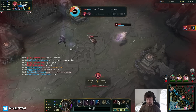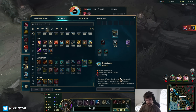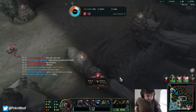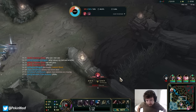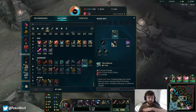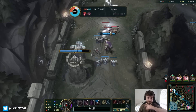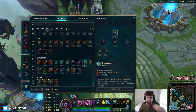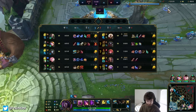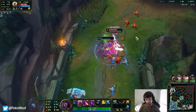I need one more auto but unfortunately she cleared the wave. That's okay because I have my Collector now — that's what I was staying for. I didn't want to base because I want to make my next base on a really huge item. From this point I need to extend my lead to help the other lanes because of how poorly things are going — we need to desperately help other lanes.